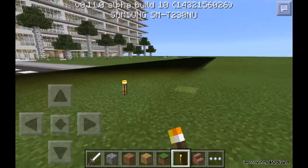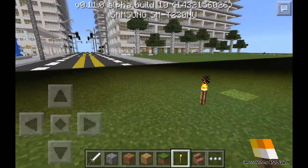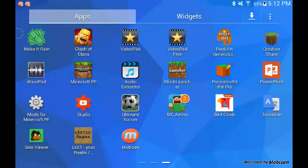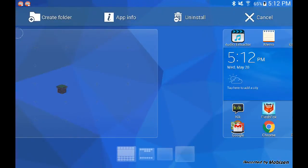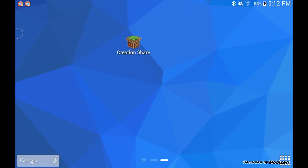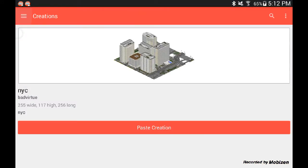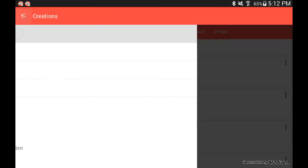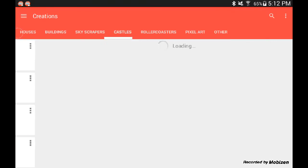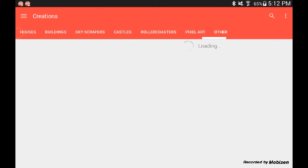So the way this works — I'll show you guys now. You need to go get the app; it's this one right here called Creation Share. When you click it, it gives you lots of options like this. You have houses, buildings, skyscrapers, castles, roller coasters, pixel arts, and another category just in case your build doesn't fit into any of those.